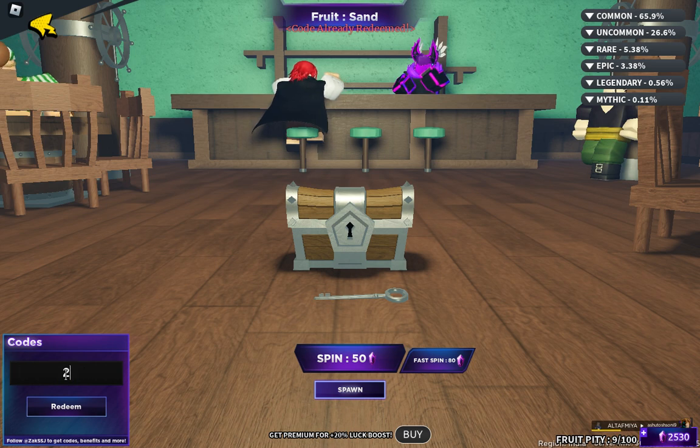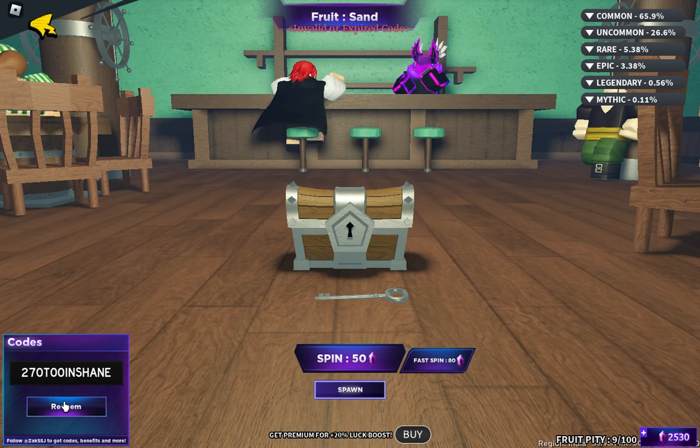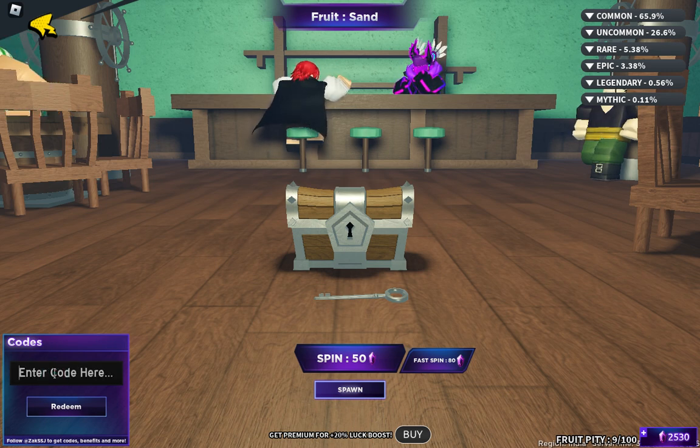The next code is 270T0000 — that is 270 followed by T-O-0-0. Another code is 270INSANE — 270 then I-N-S-A-N-E. There is also a code TICKYKWEEK — look at this, this code is working, I have not redeemed it yet, and it gave me more gems. The next code is LIGHTNINGHYPE — L-I-G-H-T-N-I-N-G-H-Y-P-E.